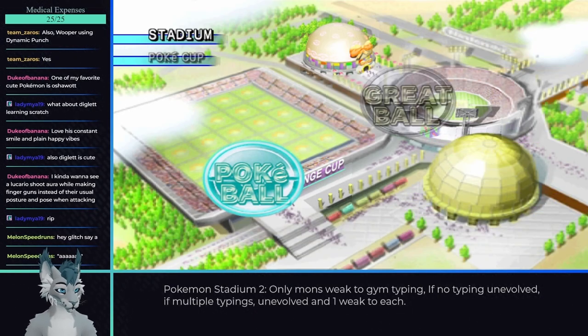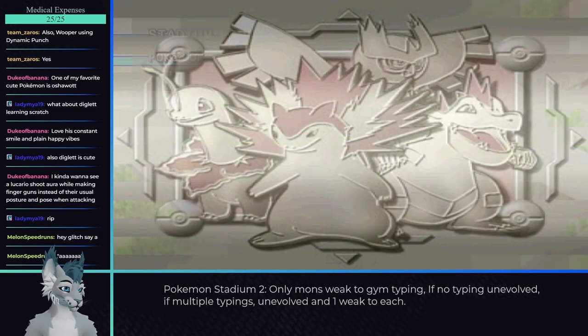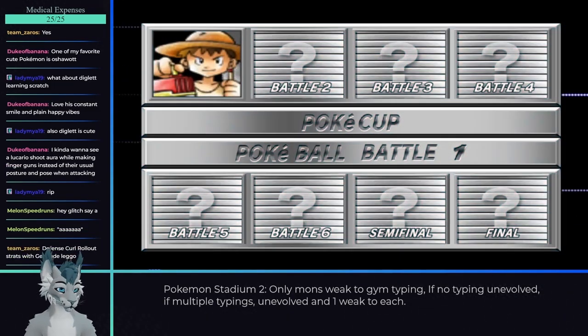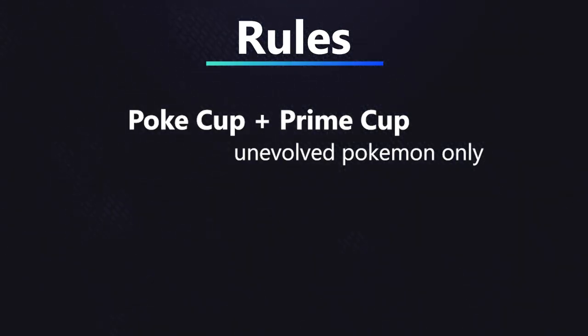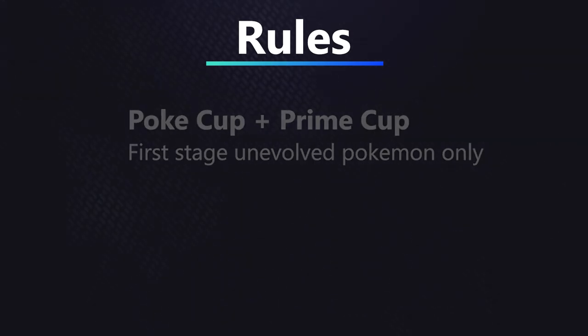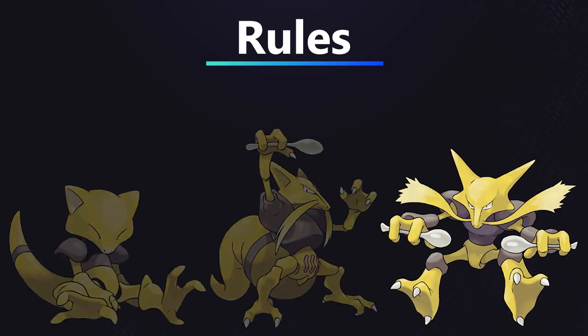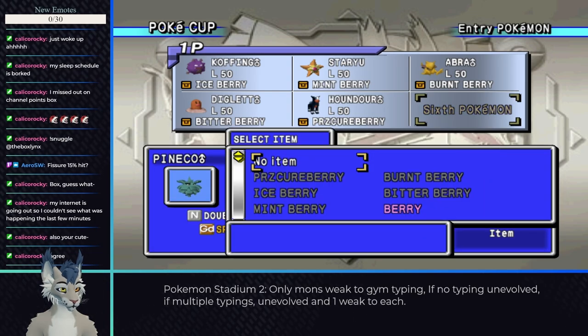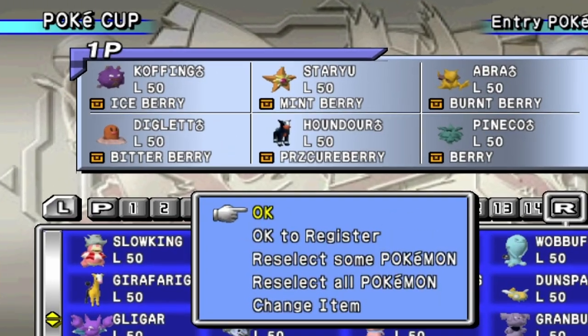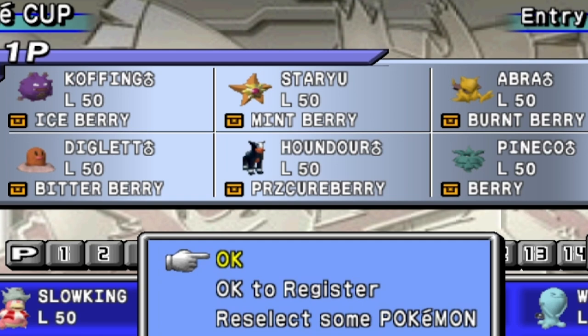The next cup I'll go over is Pokecup, which also has four difficulties. Since this cup has eight trainers, I'll use a similar ruling to some of the earlier gyms: I can only use not fully evolved Pokemon. However, for cups, I'll go one step further and require the base form. This means for an evolution line like Alakazam, I have to use the lowest evolution — namely Abra — making the middle form off limits. I changed my team slightly between each difficulty, but overall I think my final set was the best, and you could probably use it for all four difficulties.